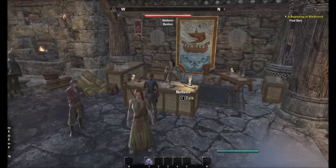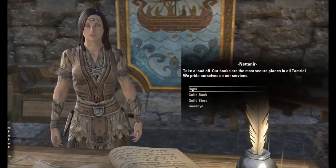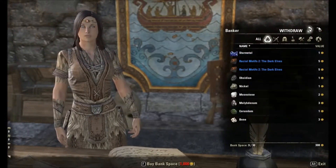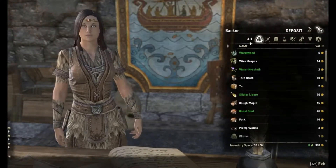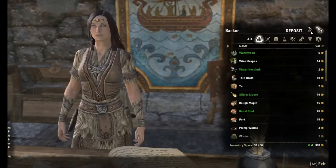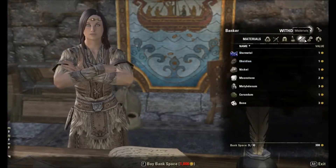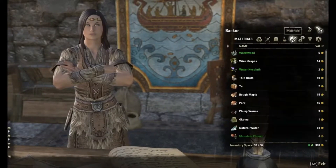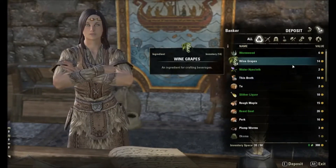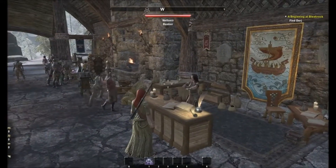We've got the banker. I'm just going to show you quickly. Talk to the banker and hit the bank. You've got options — it defaults to what you have in the bank. Click over here to deposit. You just double-click to deposit the stuff that's in your inventory. You can withdraw and sort all your items depending on what you've got in your inventory, to make life a little easier putting things in and out. Basically, that's it for the banker.